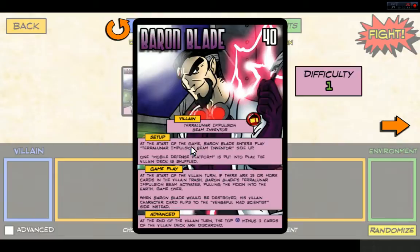As you can see, Baron Blade has a setup. At the start of the game, Baron Blade enters play Terralunar Impulsion Beam Inventor side up — these cards have two sides. One Mobile Defense Platform is put into play and the villain deck is shuffled. At the start of the villain turn, if there are 15 or more cards in the villain trash, Baron Blade's Terralunar Explosion Beam activates, pulling the moon into earth and it's game over. When Baron Blade would be destroyed, his villain character card flips to the Vengeful Mad Scientist side instead. At the end of the villain turn, the top hero minus two cards of the villain deck are discarded.